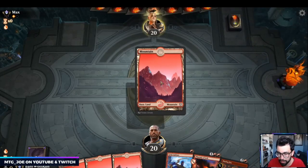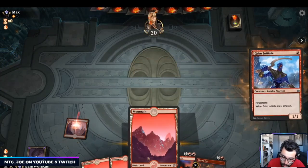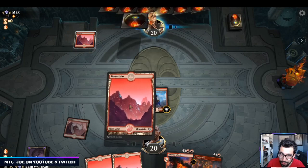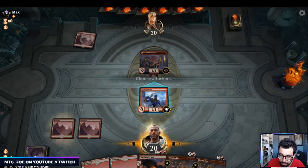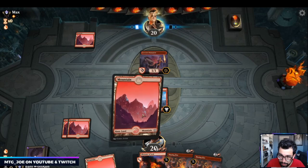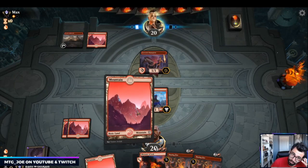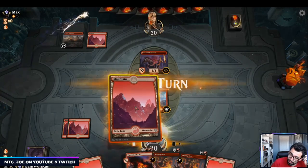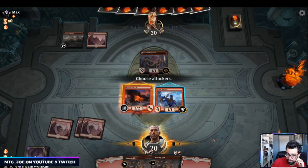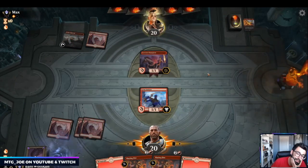Keep this hand — probably a little more lands than I'd want, but last game proved you can't do much if you're stuck on two. First strike showdown. I don't feel great about using a Slaying Fire on a one-drop. Even just having Castle Embereth would be decent. Probably getting stomped here. Oh, Scorching Dragonfire is disgusting. Okay, so they have Robber.